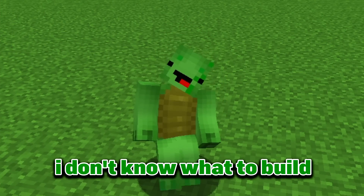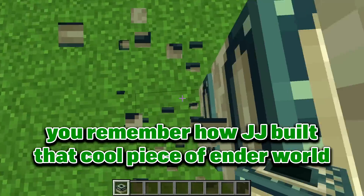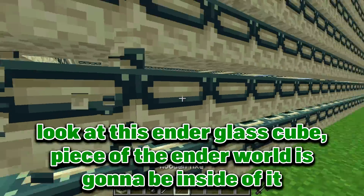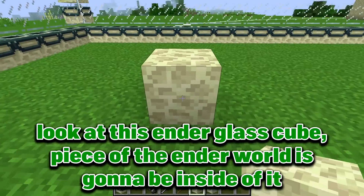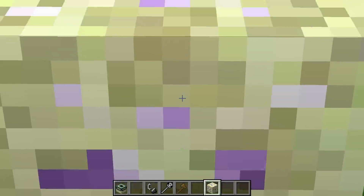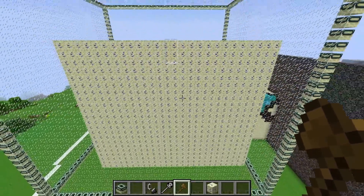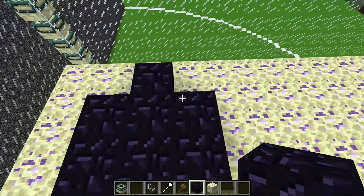I don't know what to build. Actually I know. You remember how JJ built that cool piece of ender world — I am going to repeat that idea but make it one thousand times better. Look at this ender glass cube — a piece of the ender world is gonna be inside of it. Why use a stupid boring end stone when we can use this cool shiny ore? Now let's make a giant chunk of the ender world guys. Boom. Look at this piece of ender world. Looks cool, but now we certainly need some obsidian dragon pillars.